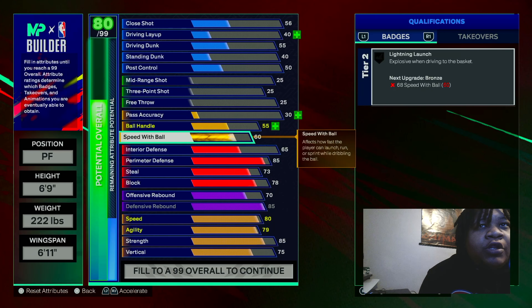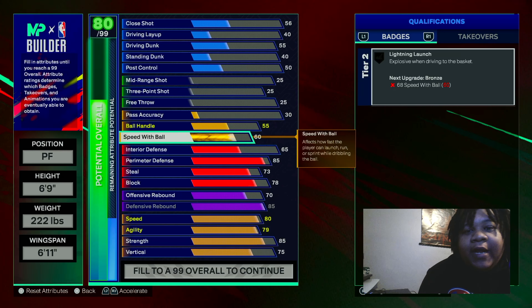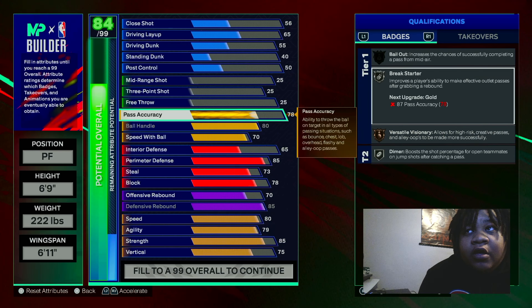I added ball handle because I wanted to do some of everything, but when I was making it I wasn't thinking about having the extra points in defense or something like that. Now that I've played the build I'd definitely go back and probably get more offensive rebound, more block, probably more interior. But it's like a day three build when I made this. I put my ball handle up to 80 and went with a 78 pass accuracy to get versatile visionary on bronze.